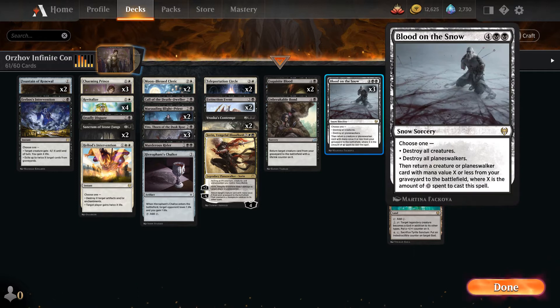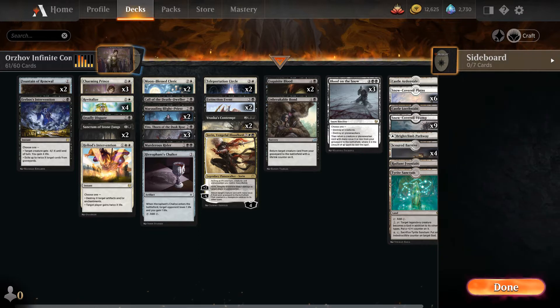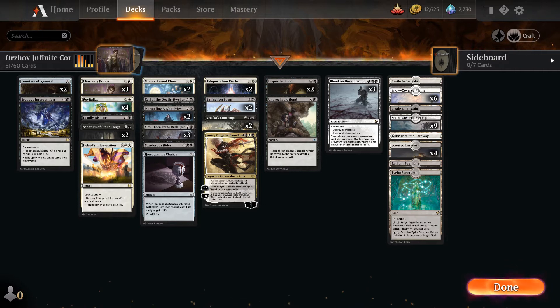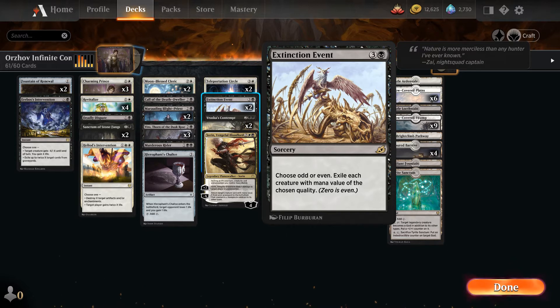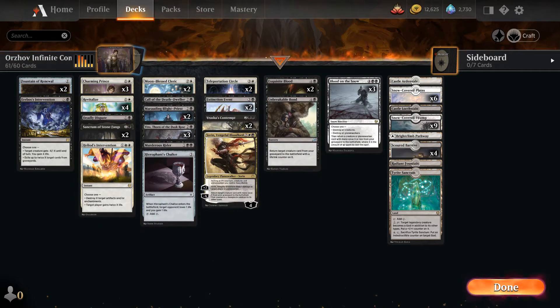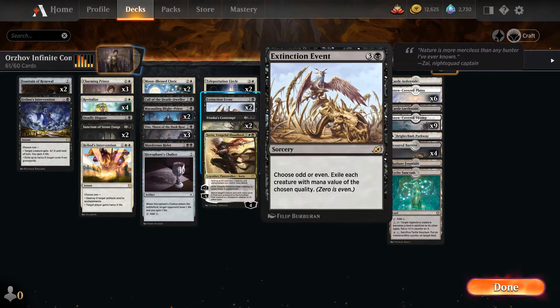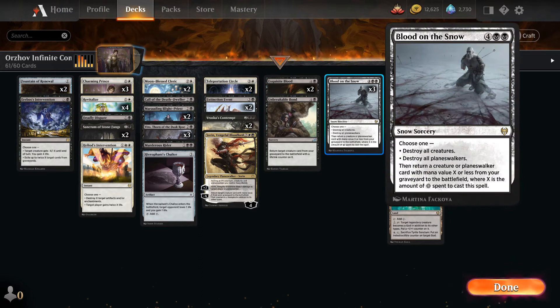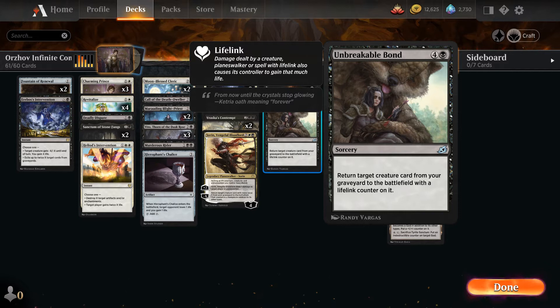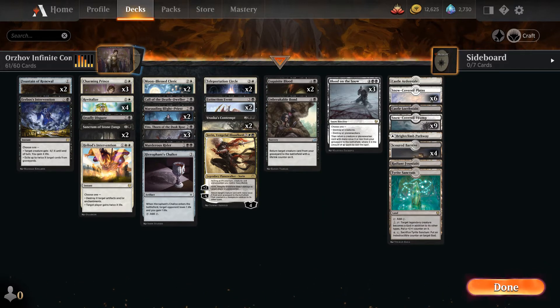We have some sweepers in the form of Blood on the Snow — three of those. With the snow lands we have, you can bring something back like Vito. We have two Extinction Events. A reasonable amount of removal with Erebos's Intervention, Heliod's Intervention, Vraska's Contempt, Extinction Event, and Blood on the Snow. Last but not least, we have Unbreakable Formation so we can bring something back and give it lifelink, further creating problems for the opponent.